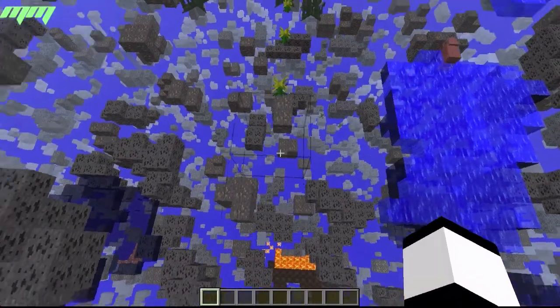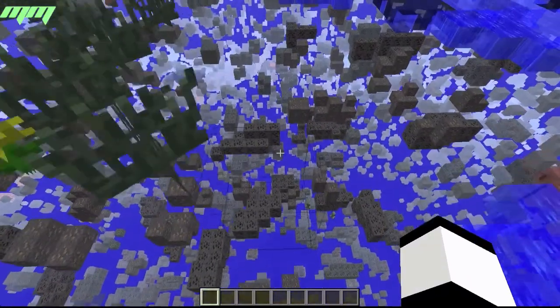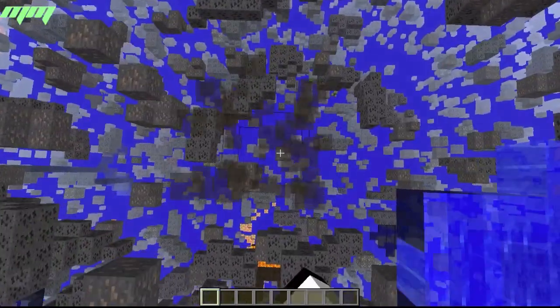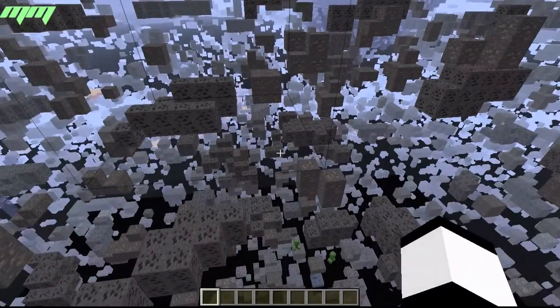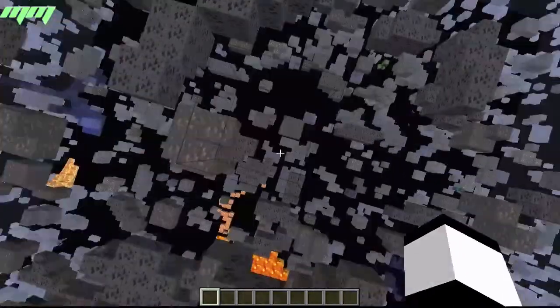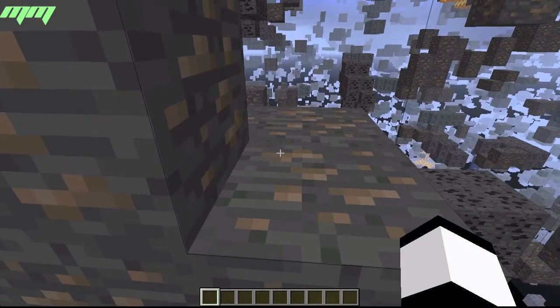Then if you press X, that's the fun bit — you can see all your ores in Minecraft. If you guys are just really bad at finding ores, you would still find them with this. Look how many there are — there are so many ores. It just finds them instantly.